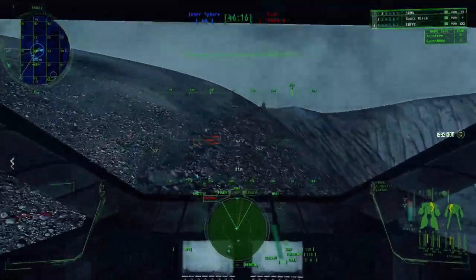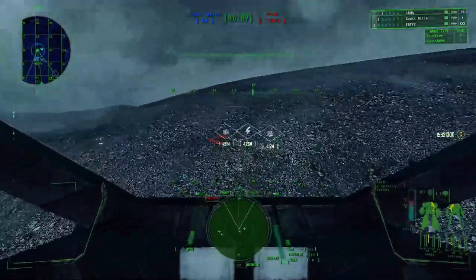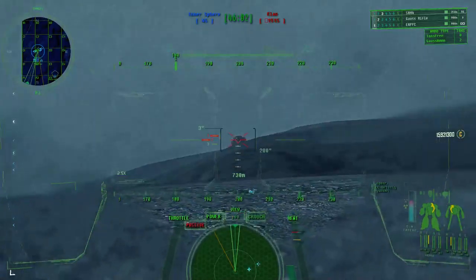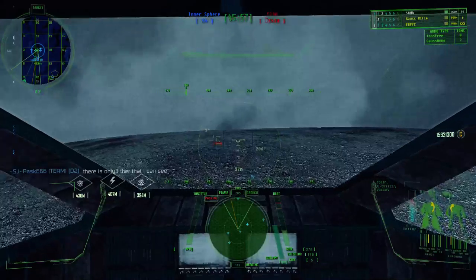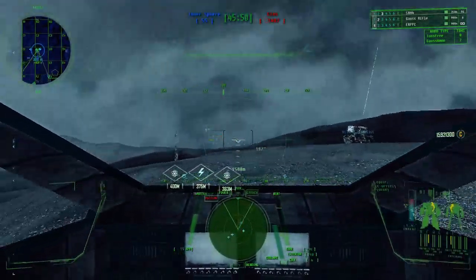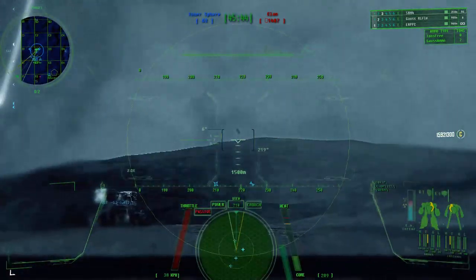Did you guys kill the Partisan? No. Got a couple shots on the APC but he crushed it. Let me get it. Watch out — Arrow's in the air from heading 160, some sort of missile. Battle armor bearing 220. Ivan is off to our far left, hitting Rask up close.